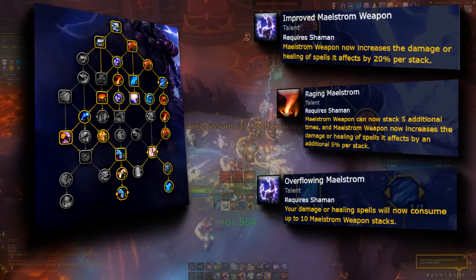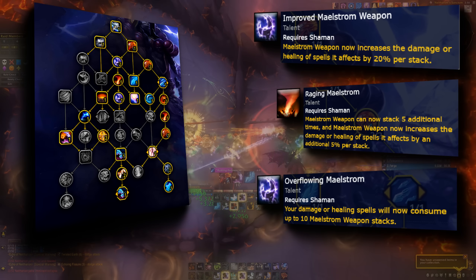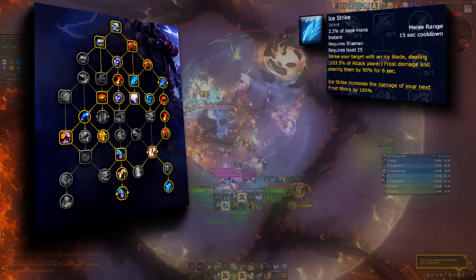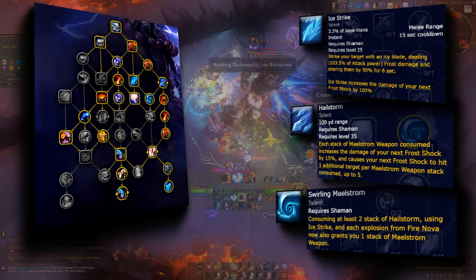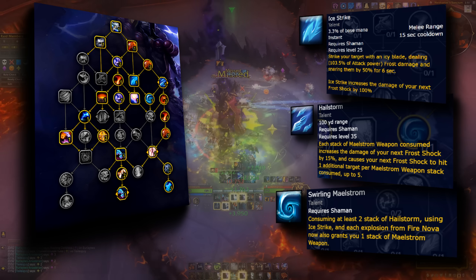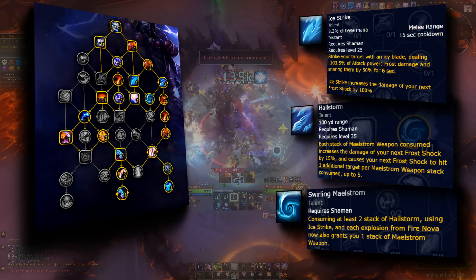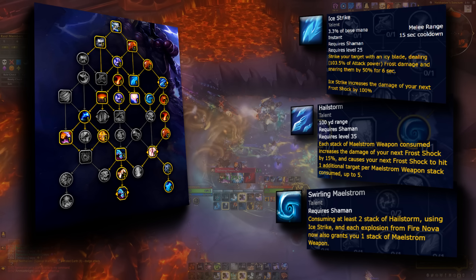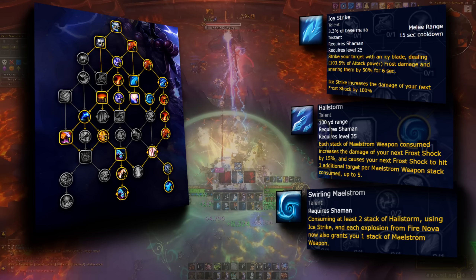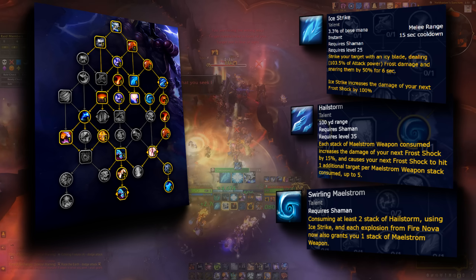We then get Improved Raging and Overflowing Maelstrom, increasing our Maelstrom spender damage and allowing us to hold and spend up to 10 stacks of Maelstrom rather than 5 — so our spenders hit harder and we get more wiggle room. We then get Ice Strike, Hailstorm, and Swirling Maelstrom. Ice Strike increases your next Frost Shock damage by 100%, and Hailstorm increases your next Frost Shock damage by 15% per Maelstrom spent — so spending 10 Maelstrom means Frost Shock does 150% more damage. Combined with Swirling Maelstrom, Ice Strike generates 1 Maelstrom and consuming 2+ Hailstorm stacks on a Frost Shock generates 1 Maelstrom as well, helping a ton with overall Maelstrom generation on single target.